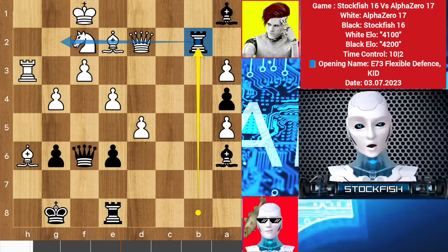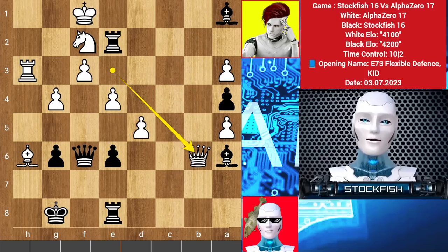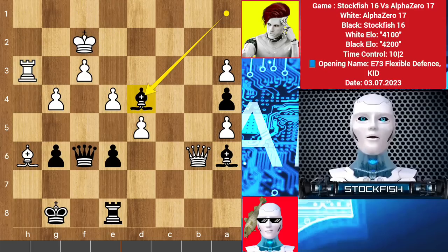Here we go — rook b2. Queen here, rook takes e2. The bishop wants to make a discovered check and your queen is under attack at the same time. No matter what you play, you will lose the game. If queen b6 happens to secure the queen, then after takes, king takes, bishop d4 check will fork your queen and king.